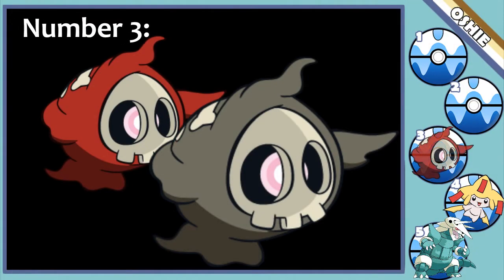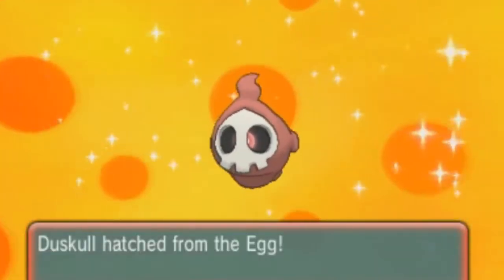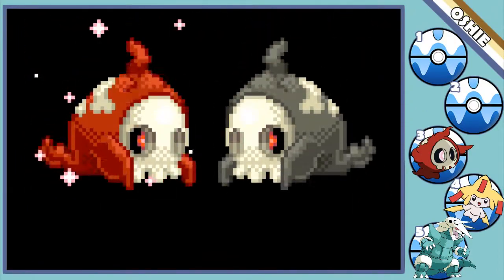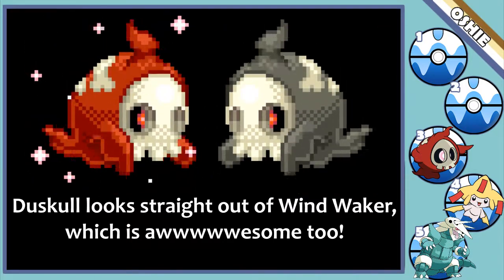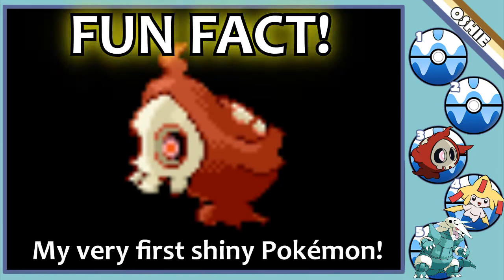Number three: Duskull. As if Duskull's design wasn't both adorable and creepy enough, its shiny form switches the typical black coloration of most Ghost-types in favor of a crimson red. You could see this as a bloody specter, but I just see it as a Duskull — except a lot nicer to look at. Similar to Jirachi, the change is really simple but it makes the design pop a lot more.